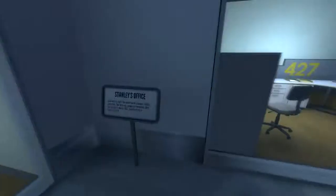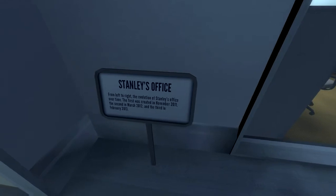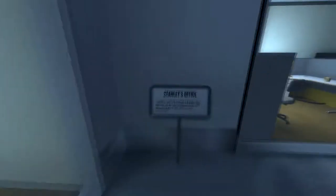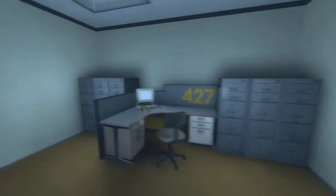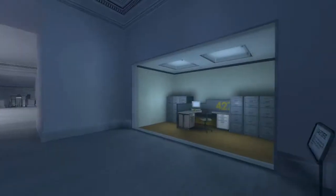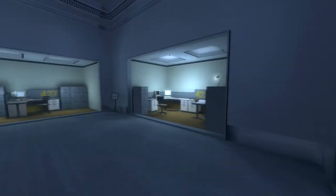Let's have a look — Stanley's office. From left to right, the evolution of Stanley's office over time: the first was created in November 2011, the second in March 2012, and the third in February 2013. My birthday's in February — that's cool! What really changed? More filing cabinets, a longer desk, and then just some extra stuff added on top and the computer removed.